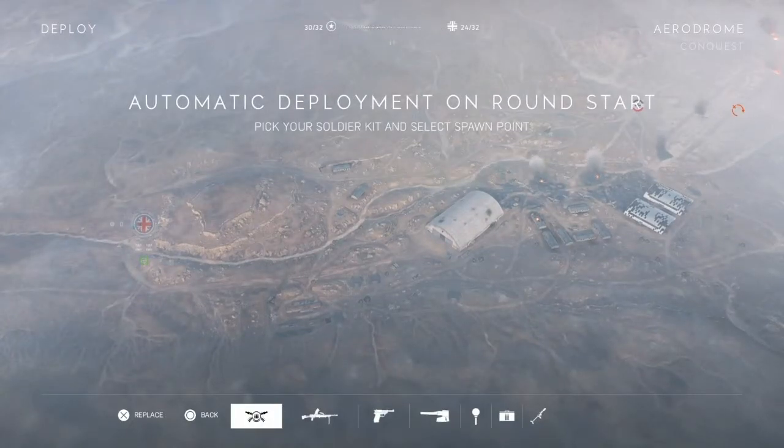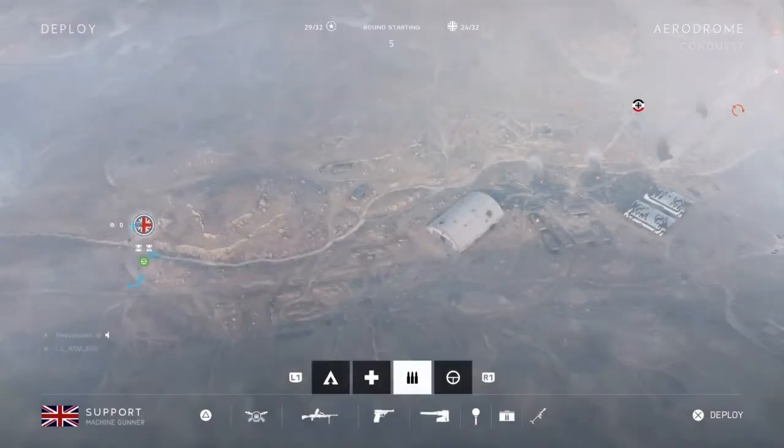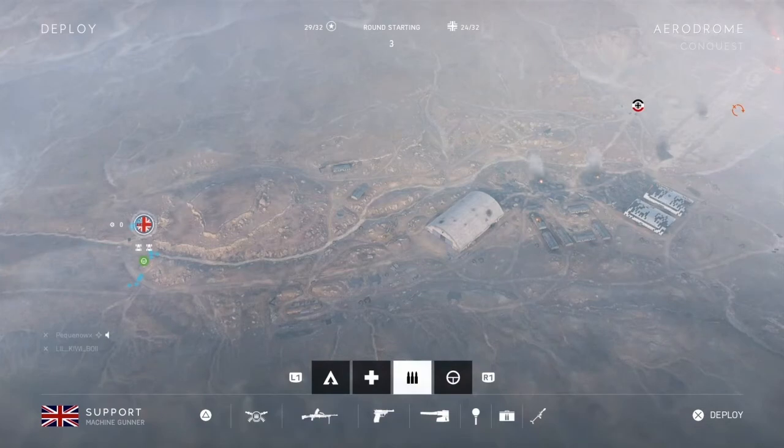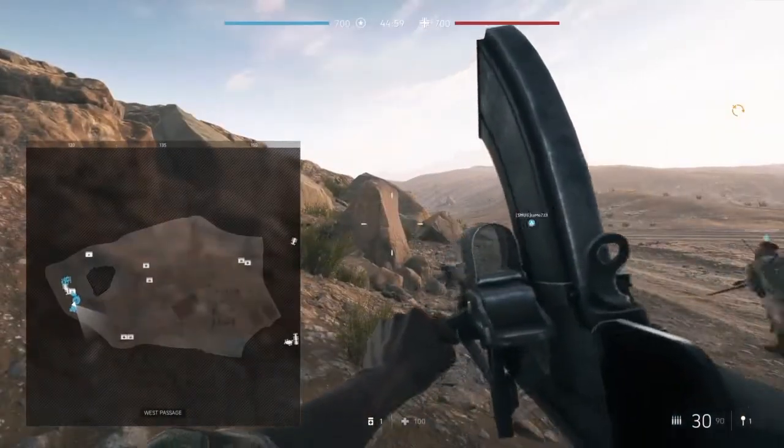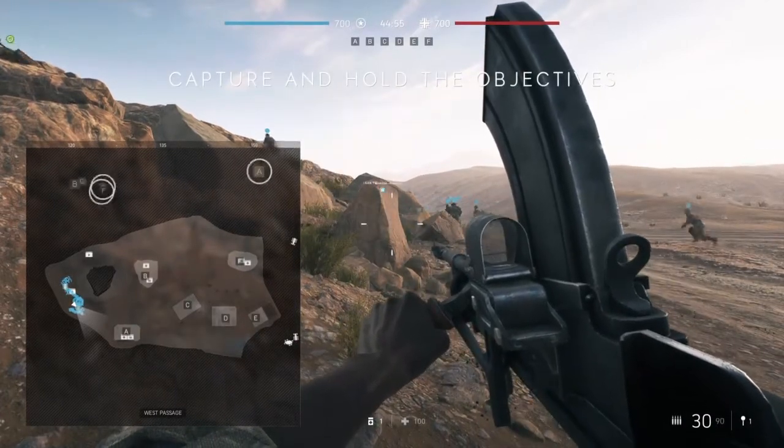Hey YouTube, welcome to Monaco Games. We are back with another Battlefield V fortification guide. The map we are having a look at today is Aerodome. Aerodome has six flags in conquest mode. We'll be having a look at each one starting from A, so let's get into it and I'll show you what's up.